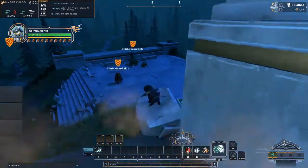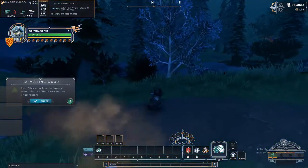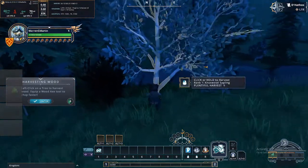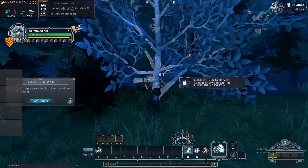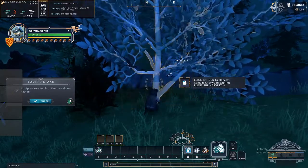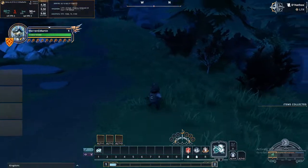Left click on a tree to harvest wood. Equip wood axe tool — chop faster. Hold quick to harvest rank 1. Equip an axe to chop the tree down. 15 XP for chopping wood, alright.